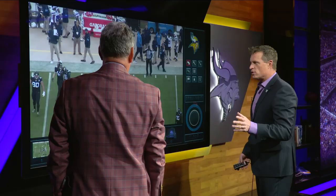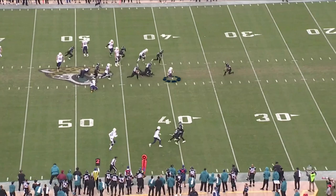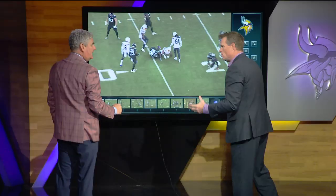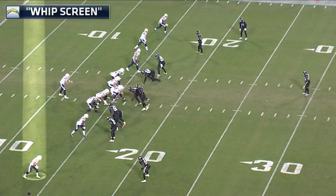He's a north-and-south runner and that's what they like about him. Here's that bunch formation — they keep the ball inside, get a nice block up the middle. He makes the free safety miss and adds another 12 yards. You have to know where this kid is at all times. This guy was undrafted from Western Colorado, and he's become a huge part of this offense.